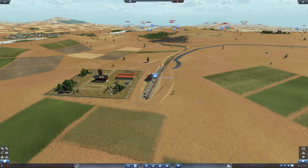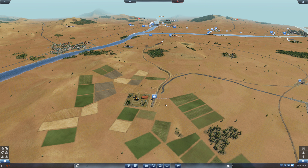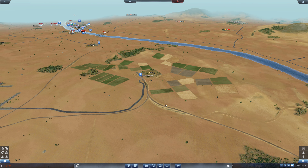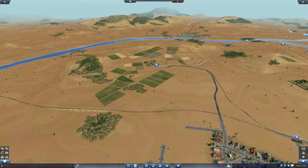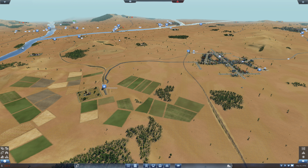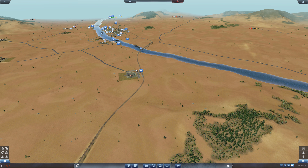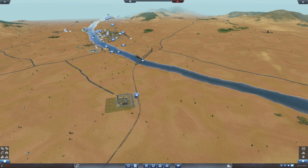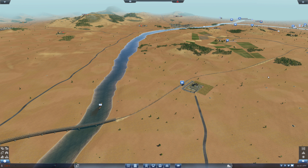I wish I could get another line out of this farm but I won't be able to without losing livestock. Now this is a crude oil refinery. I'm shipping from here over here, and I hadn't realised that I have an oil refinery here so close. I could have shipped — oh no, it needs crude oil. That's right, the crude oil is coming from up there.